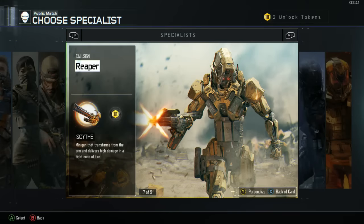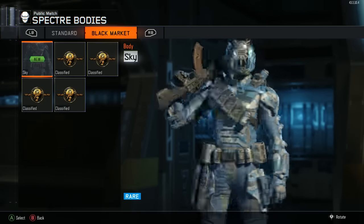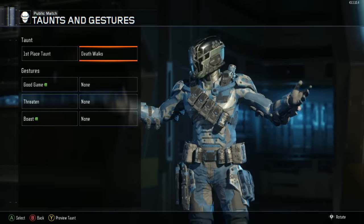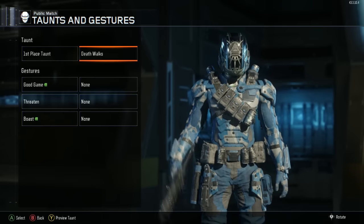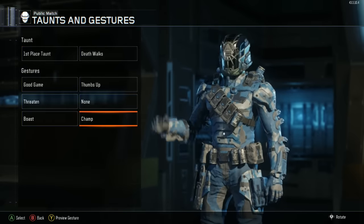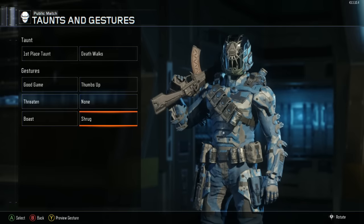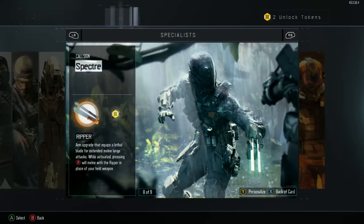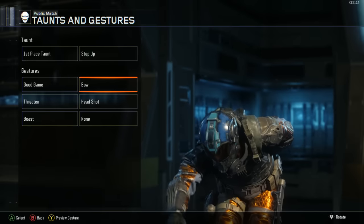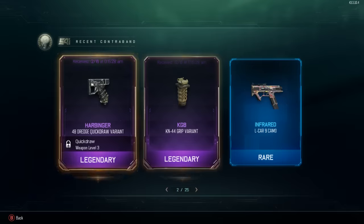Beat that chest - pretty sweet character setup, really like the look of that Reaper. Black Market body goes pretty well with the Illuminati - it's green and blue but not bad. Death Walks - 'I have become death, the destroyer of scrubs.' Thumbs up, cool. Champ - look at my belt, I'm a wrestler! Shrug - we'll put Champ on. And the Firebreaker has one taunt - bow. Good game! That is it.